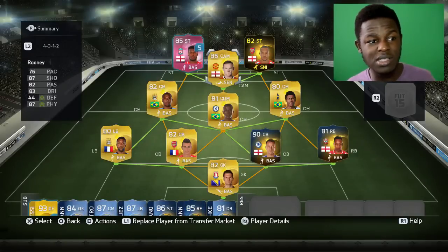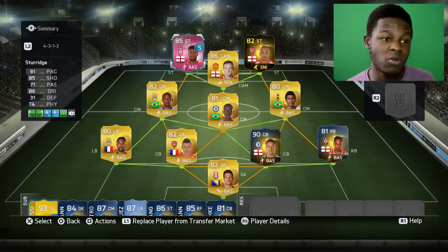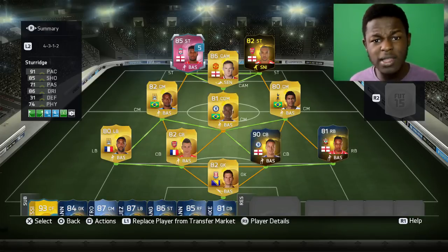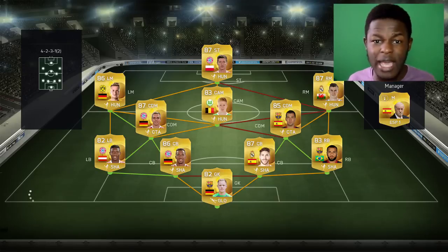This is the team — as you can see, quite sweaty. I've used the players I had in my team: the Terry and Cahill, the Puckpool, so I thought I might as well throw them in the squad. Gonna jump into a game and let's go win this. This is the team I'm coming up against — it's got Lewan and Skew Royce in there, and Bale. This should be an interesting game. Let's see how good this pink Sturridge really is.